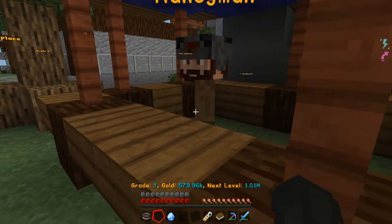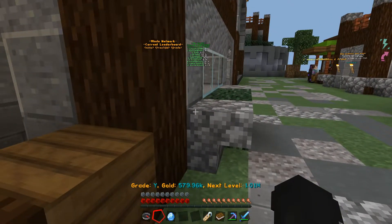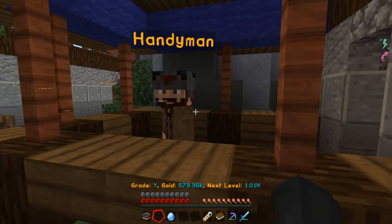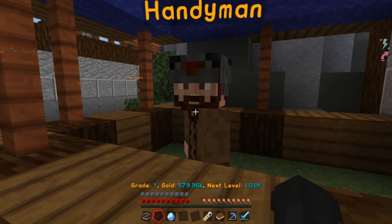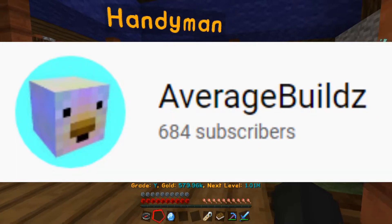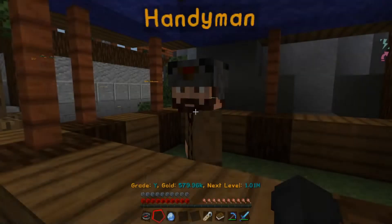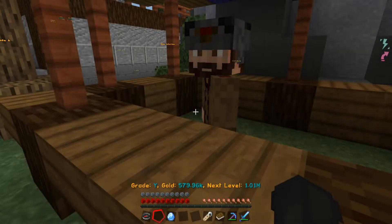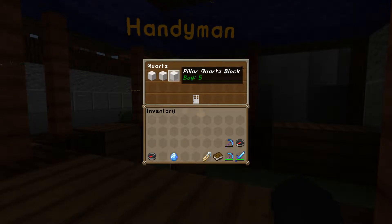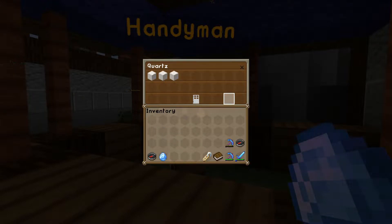You can do this as much as you want as long as you've got the money. I'm on grade Y, so close to Z, so this is going to help me out a lot. Make sure to go subscribe to AverageBuilds — he's the original founder of this. Hopefully it doesn't get patched. Just go to Blocks, go down to quartz, click purchase. I'm going to fill up the rest of my inventory and be back in a moment.